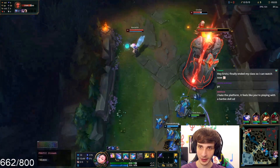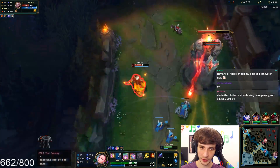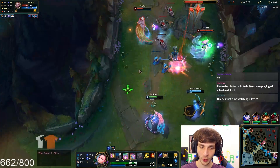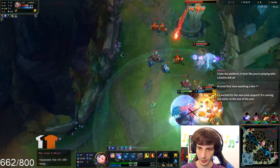I low-key want to stay even though we probably should just recall. But yeah, we're just going to stay here. The Q is really easy to dodge — even if I throw it directly on them, they can just walk out of it. Okay, so I'm going to get the heal on my ADC now — at least I can heal, that's nice.